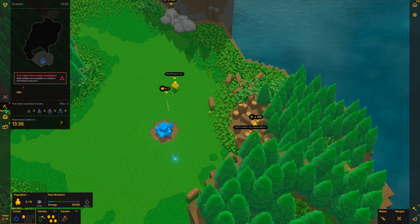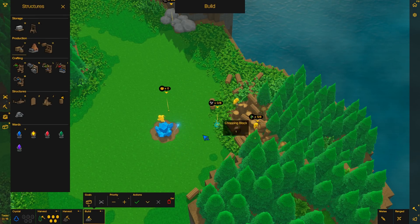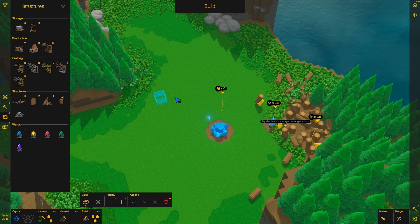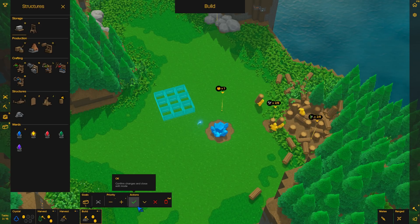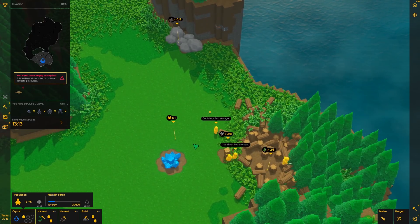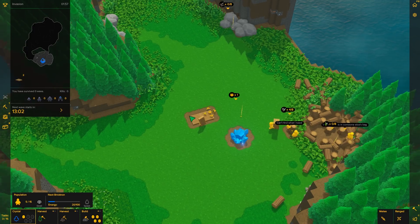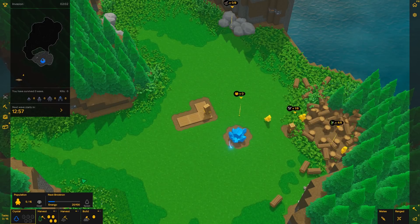We need to build a stockpile, so we'll go into structures and build a chopping block so they can start chopping the wood, which will allow them to build stockpiles. We'll do a little three-by-three stockpile. They've got to chop down the wood first — once they have the wood they'll come over and you can see they've started to place it down. Then they'll start mining stone and bring it over as well.